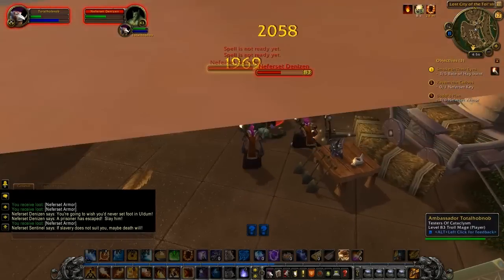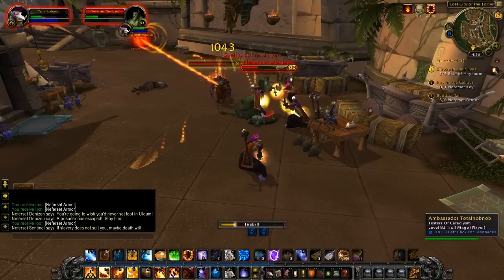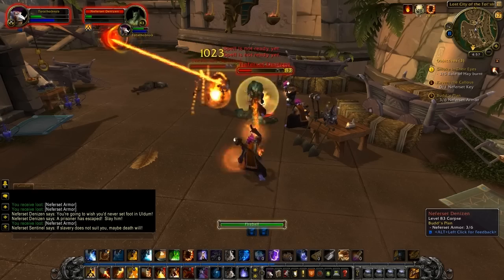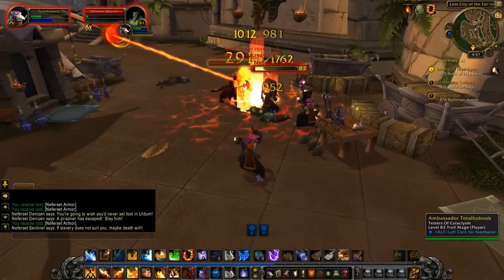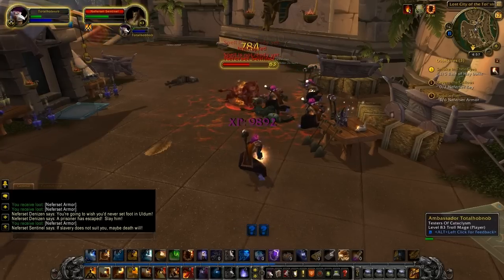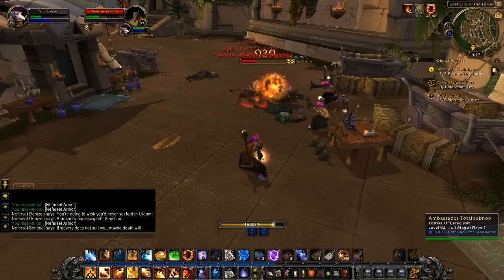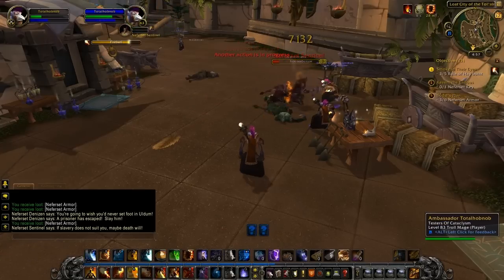Mirror images. It turns out that mirror images right now is sitting at about 30,000 health, which means I can cause a glorious firestorm right here and not be killed, which is kind of wonderful. Yeah, this is a nice 'oh crap' button. There we go. Much better.